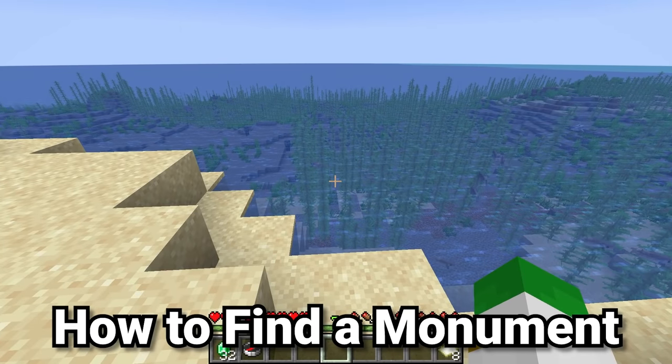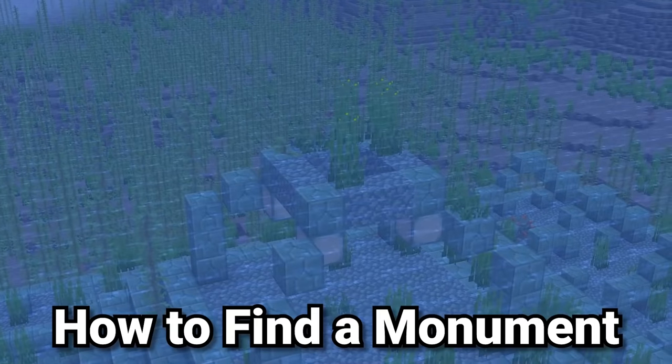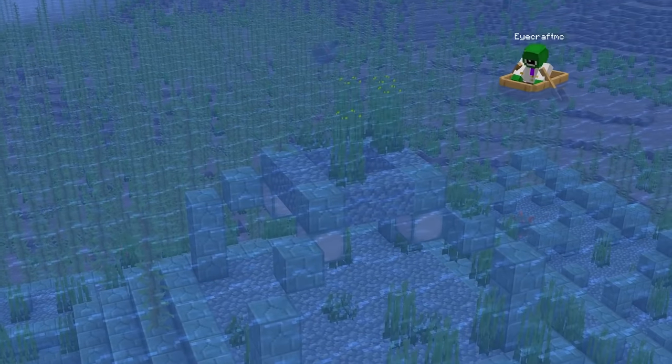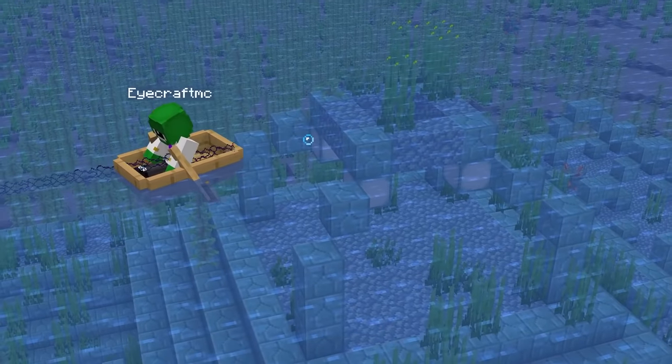So first, how do you actually find an ocean monument? There are three different ways. The first one is to literally just boat around the ocean, hoping to find one underneath you, as they are pretty common and that's a decently good way of finding them.